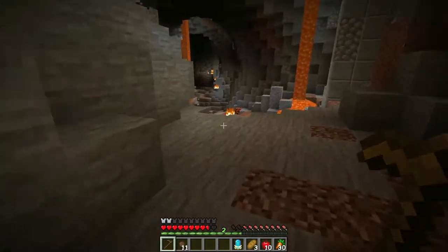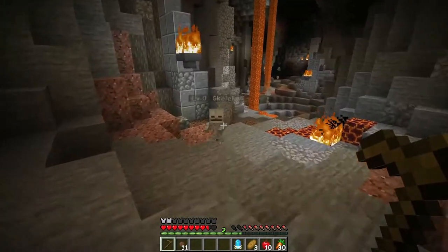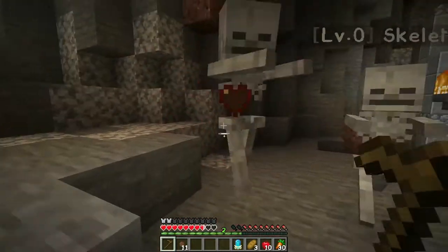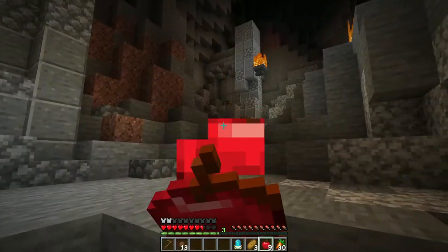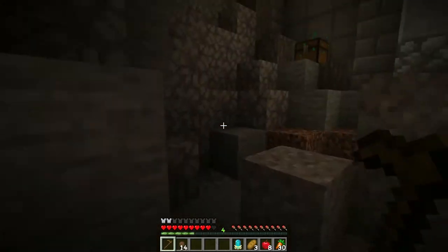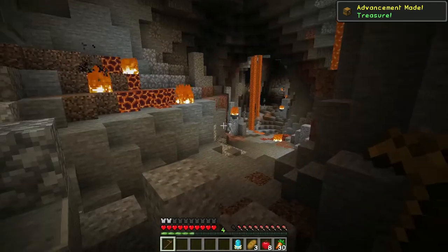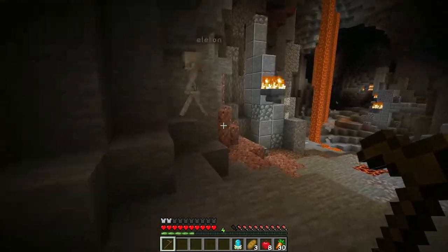Complete and full disclosure, I have no idea where I'm going, so I'm kind of making this up as I go. But they said something about bright lights. What's that? Copper and Bottles of Enchanting — we take those.